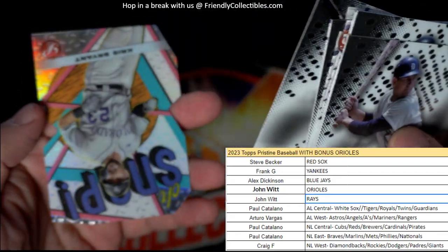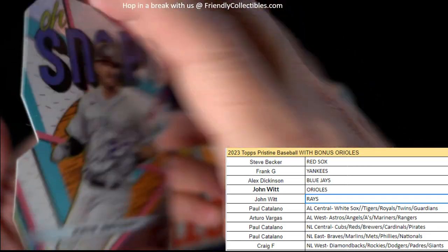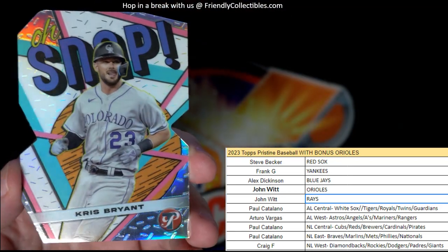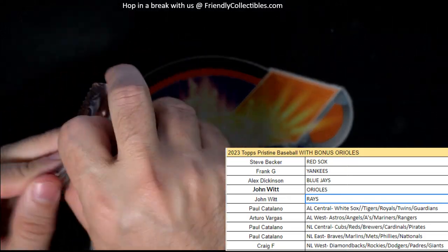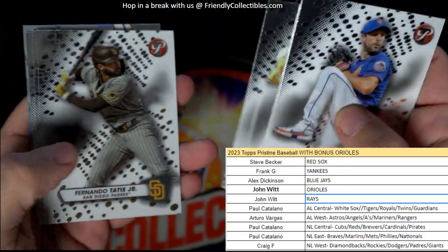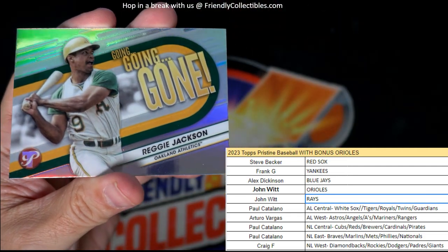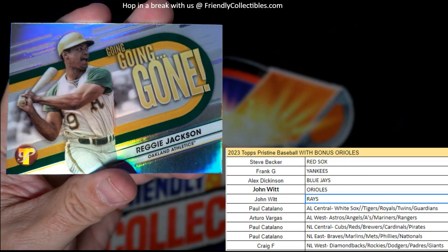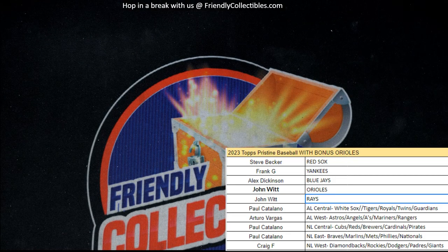Tim Anderson, Anthony Rizzo — and here is another oh snap die cut — it's Chris Bryant! National League West, Craig F. Got another oh snap — Craig F, coming out to you. Those snaps are hot, man. And last pack in Pristine 104 — get in on Pristine 105, get in on this thing. We have a Going Going Gone — Reggie Jackson for the Oakland A's — and that is Arturo coming out to you. Reggie Jackson, Oakland A's, Arturo, coming your way. So there we go — that is Pristine Baseball.